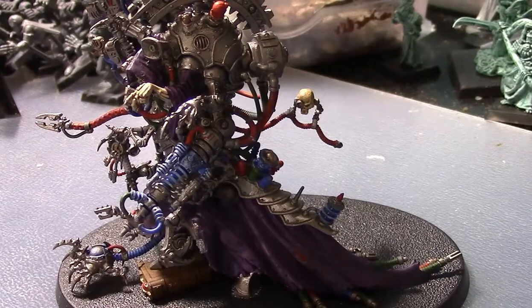Cawl has the Master of the Machines ability shared by many Ad Mech characters and elites. At the end of your movement phase, Cawl can repair a single friendly Adeptus Mechanicus model within three inches — not himself — for D3 wounds. The model may not be the target of Master of the Machines more than once per phase, so you couldn't have a Datasmith heal a robot and then Cawl heal the same model — though Cawl could heal a different robot in that same unit.